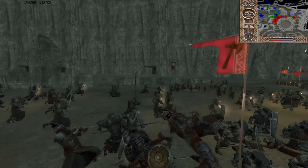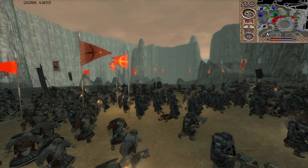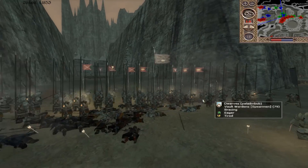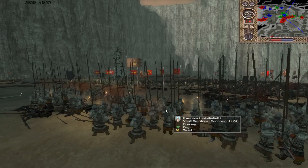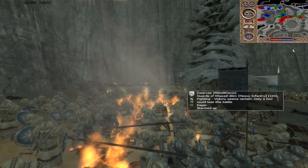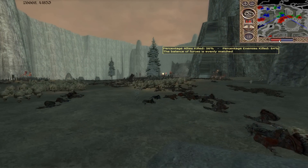The Black Numenoreans are charging in, just trying to cut down the dwarven reinforcements. Look at the scenery back there — that is so awesome. Great Mount Graham. More artillery fire coming in, taking out the Vault Wardens who are the secondary line of defense. They should probably fall back a little bit more. Another good hit in the dwarven defense. It still hit some crossbows back here — look at the bounce. 64% of the attackers killed, 57% of the defenders.